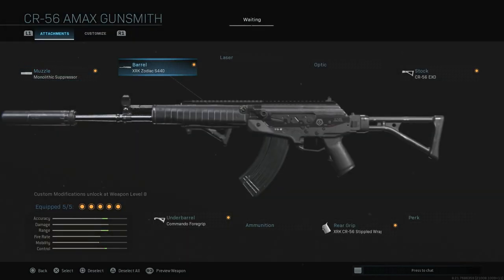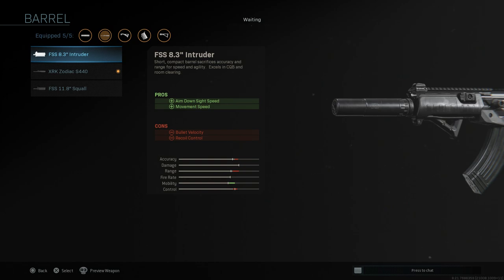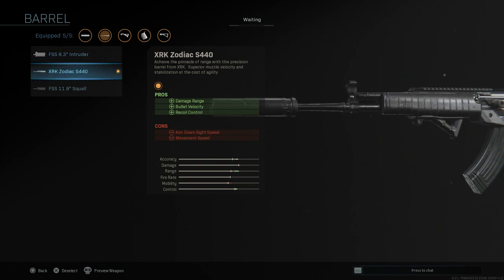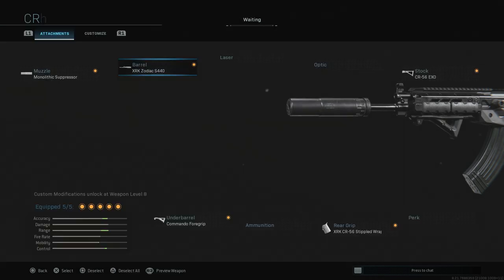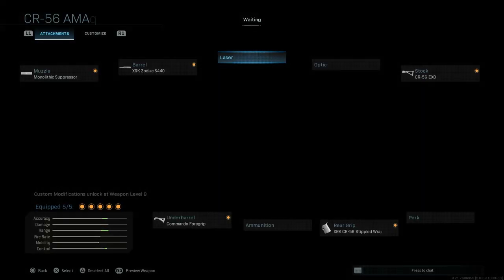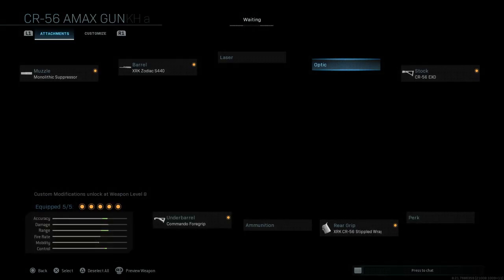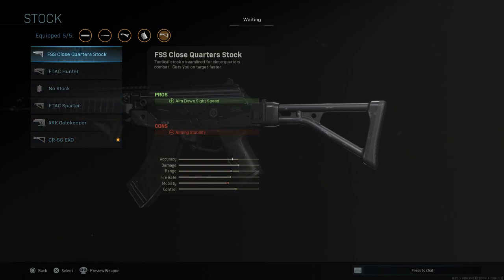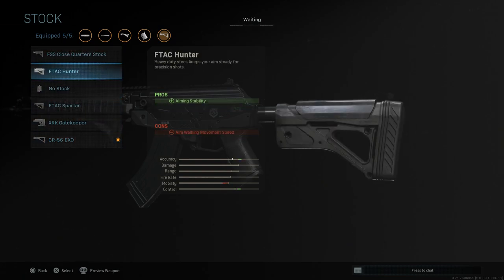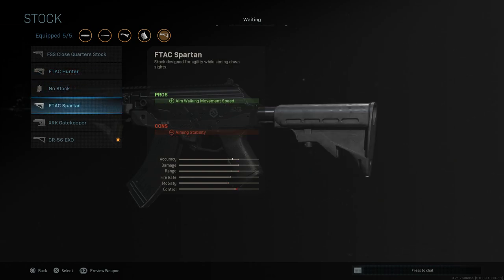In the muzzle there's nothing new. The barrels are all going to be brand new: we have the Intruder which gives ADS and movement speed, the Zodiac which gives range, velocity, and recoil control, and then the Squall which is just ADS. Lasers — nothing new there. Optic-wise I did not see anything new. Stock-wise there are a lot of options, which is nice — you have the Close Quarter stock for ADS, the Hunter for stability.